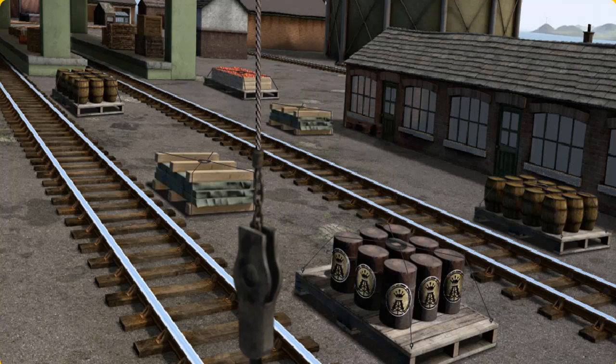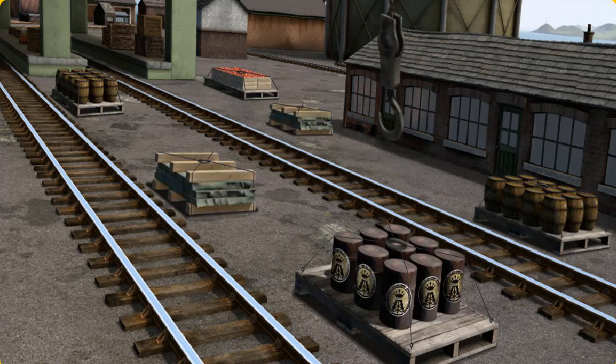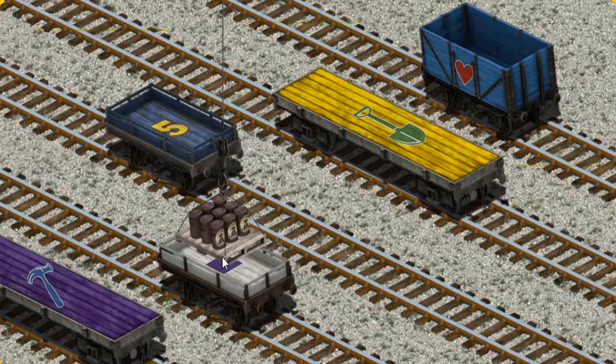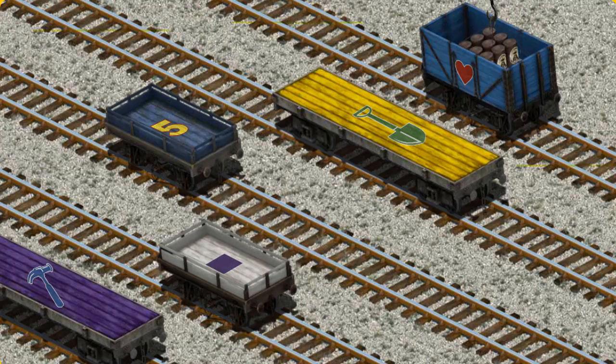Help Cranky find the oil drums. You've found them! Let's lift and load. Now the cargo must be loaded. Help Cranky find the blue cargo car with a red heart. That's it!